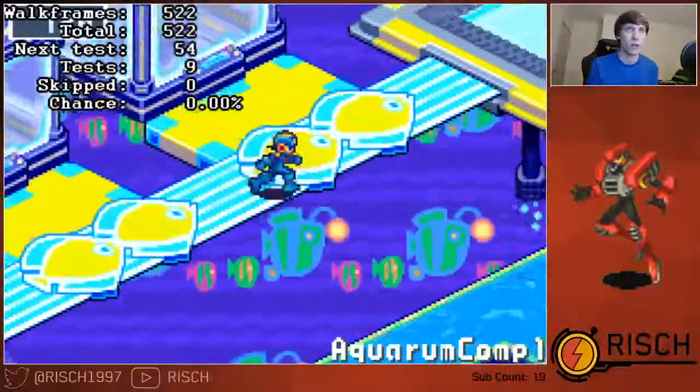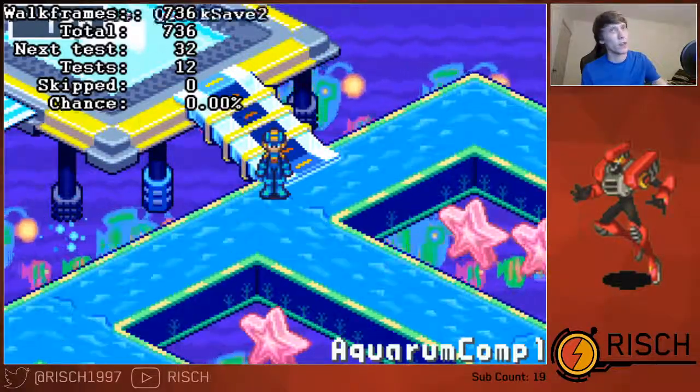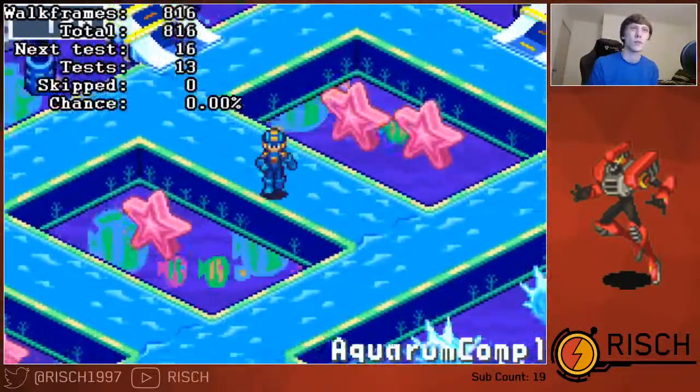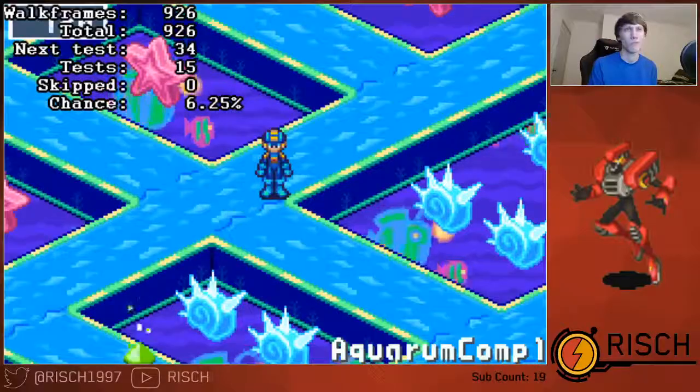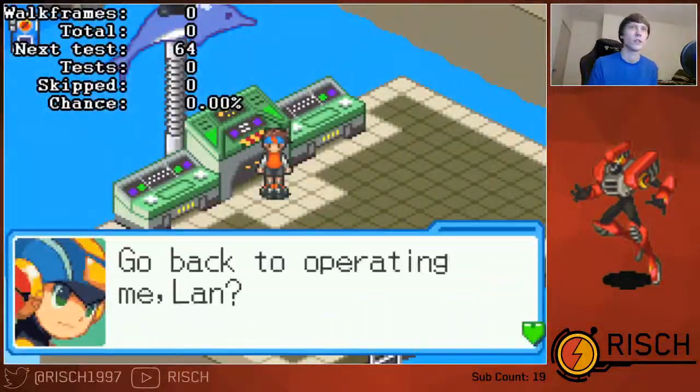Next up, the next area for the L button strat is going to be right here at the bottom of the stairs. We'll get an encounter check. We have a fair amount of room for error there, but this works out pretty well.